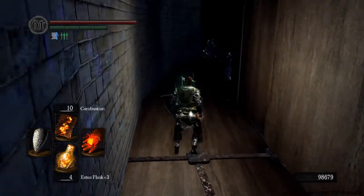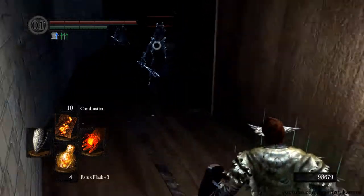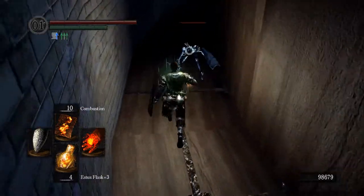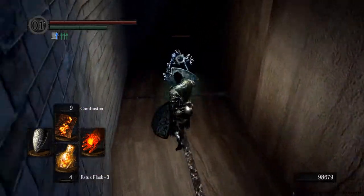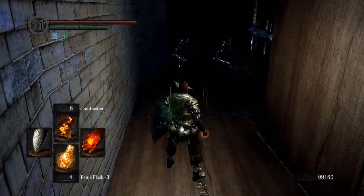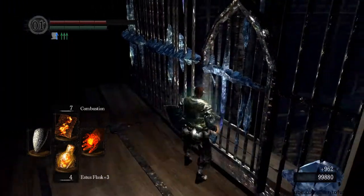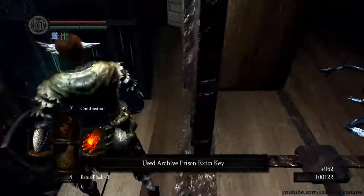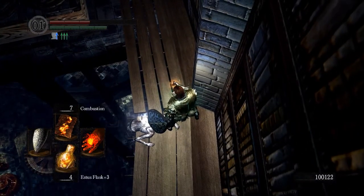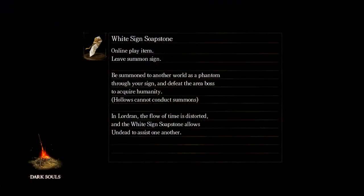Finally, in the cell in which we respawned there are three crystal hollows towards the back. If you approach them carefully you can separate them - the other two are a little harder to separate but it can still be done. They died in a single combustion. You can now open this with the extra key and drop down below for another soul item. That was it for this episode - I hope you enjoyed. As always leave me some feedback if you have any. Have a good day and bye bye.